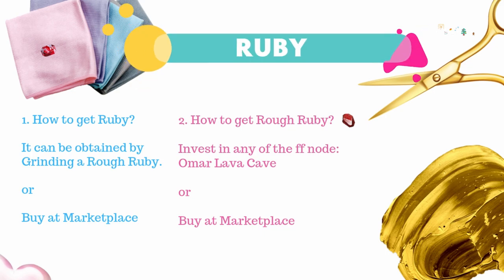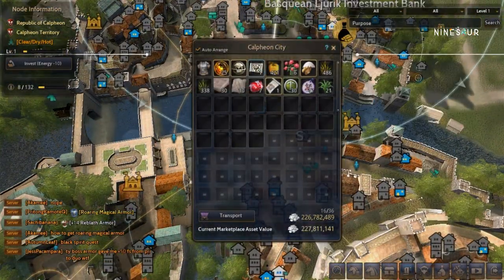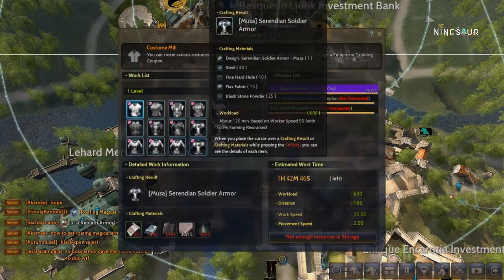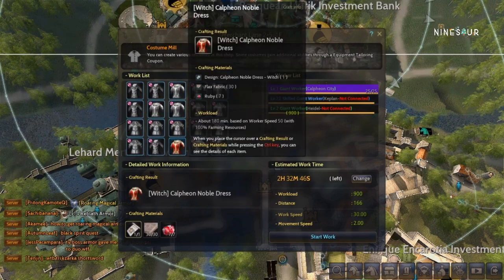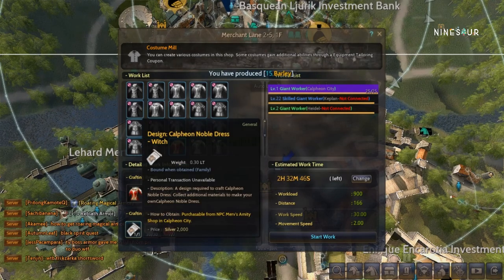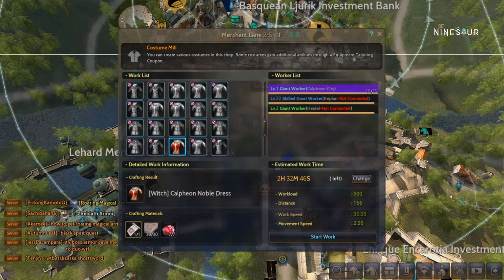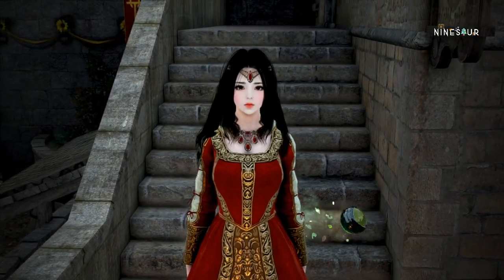Once you gather all the needed materials, go to Calpheon. As you can see here, you need to have a level 1 costume meal in order to do this. Make sure to put all the materials in Calpheon Storage and then click Craft Material. Be sure you have an available worker to do the job. This will take some time, so just wait.